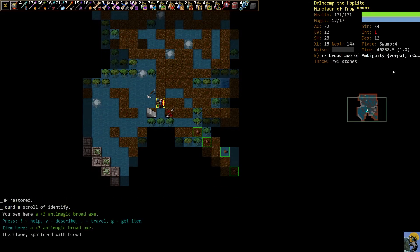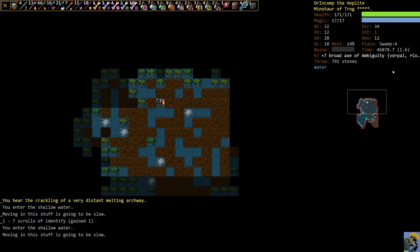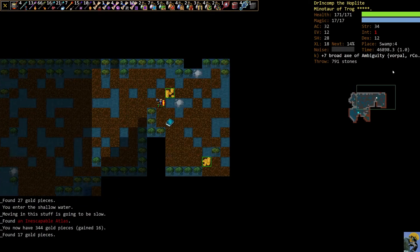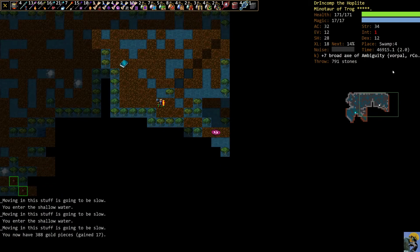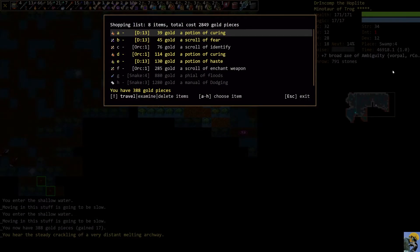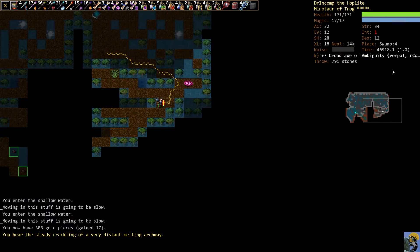You see here the special stones in the southwest? That's definitely looking like the vault for the rune. I'm just going to explore outside of that area. We're getting a lot of money, so you can always check your shopping list. We do have enough for enchant weapon on Orc 1 if we want to go get that, but with our artifact it's not as important. You hear the steady crackling of a very distant melting archway — that means the frost cave is closing up, but like I said, I'm in no hurry.